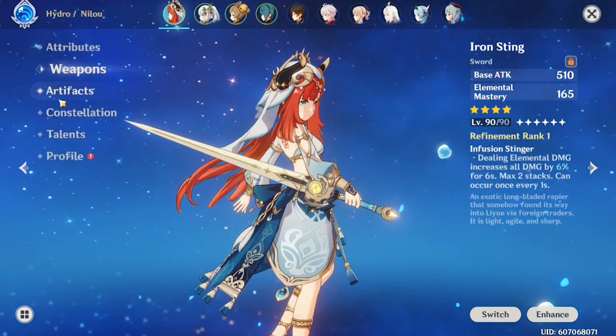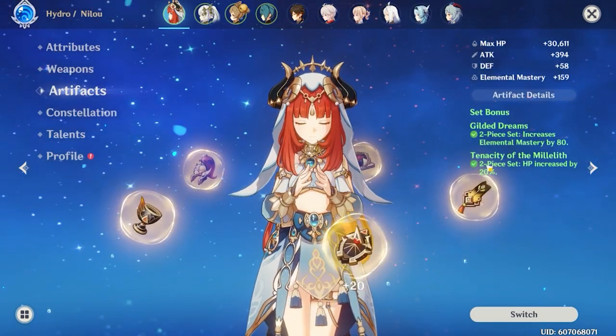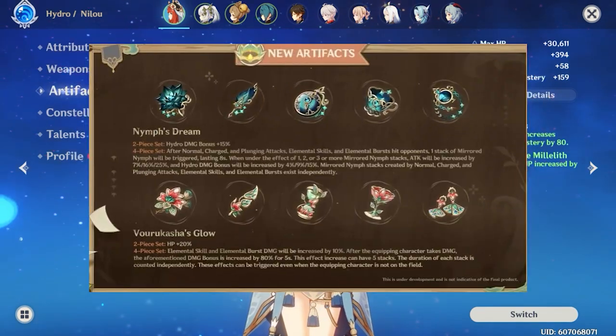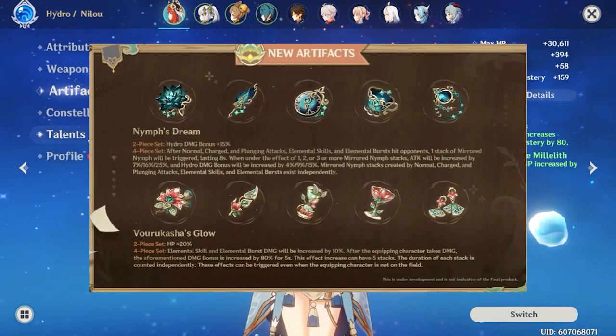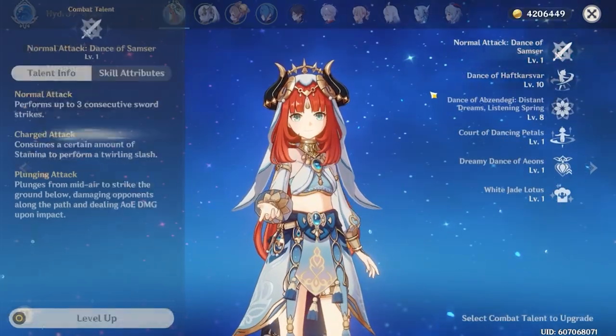For gear I'm running Iron Sting, which is a free-to-play craftable weapon you can craft right from the start of the game. For artifacts I'm currently running two-piece Gilded Dreams and two-piece Tenacity. The two-piece Gilded Dreams might eventually be replaced with the new HP set that's coming out, because more HP will give her more bloom scaling damage.